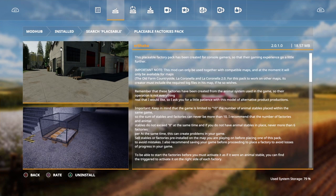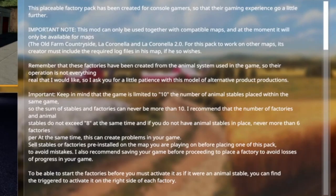At launch it was only available for Old Farm Countryside, La Cornella, and La Cornella 2.0. Since then ER Shaba has released Chamber Valley, and Vanquish has released some maps too. I'm using Westbridge Hills — it's an American map, so American players definitely have an option, and European players have even more options.